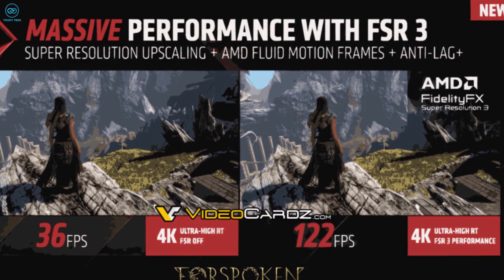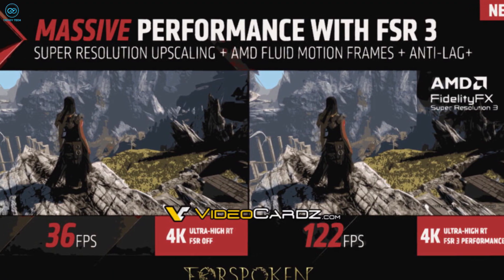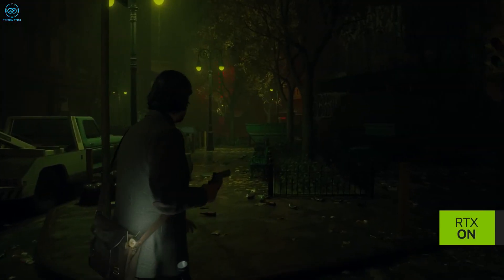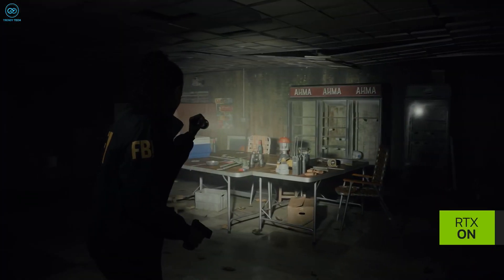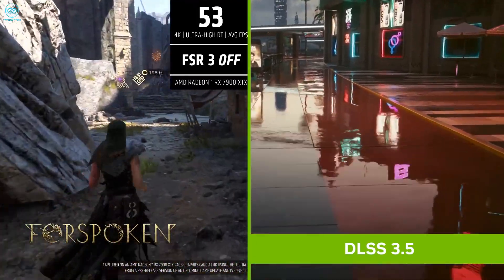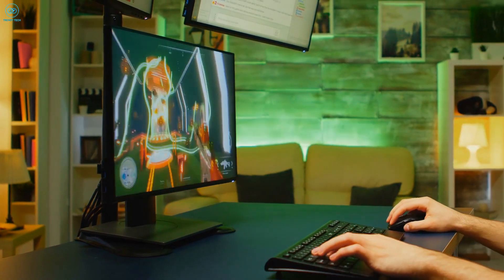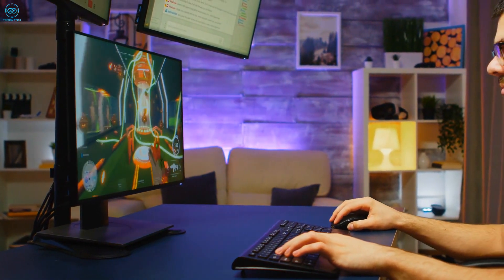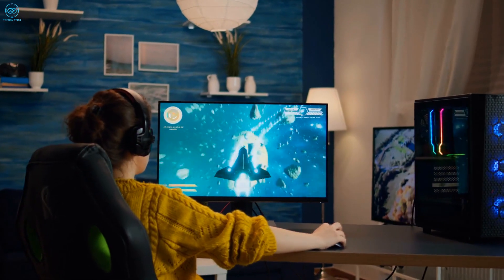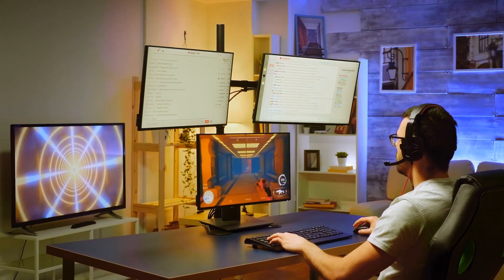In the end, even if FSR 3.0 manages to deliver higher frame rates similar to NVIDIA's DLSS 3.5, it does not seem to have the potential to beat it completely. But we do hope that AMD's FSR 3.0 turns out to be as good as they mentioned, because a wide range of gamers will be able to take advantage of this new upscaling technology. We'll be back with more when there's more to discuss — catch you guys in our next video.